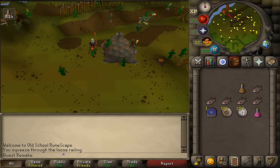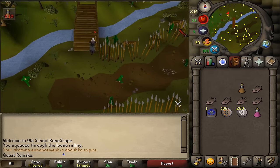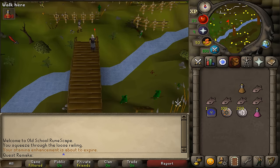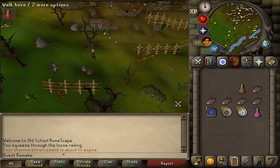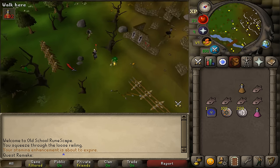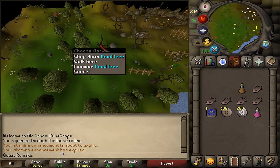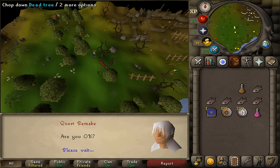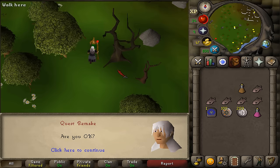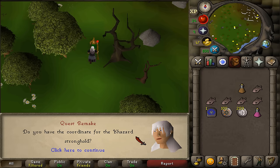Run north-northwest and cross the most western bridge. After you have crossed it, go a bit north-northwest and try to find Gnome Tracker number 3. This is the most difficult one to find. Talk to him until you see a white box in your chat box, and from that point you will need to read what he says.